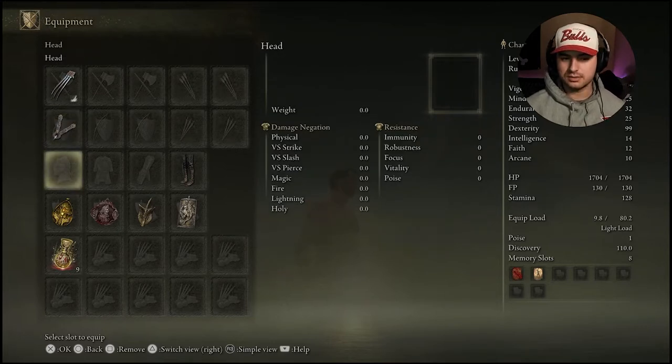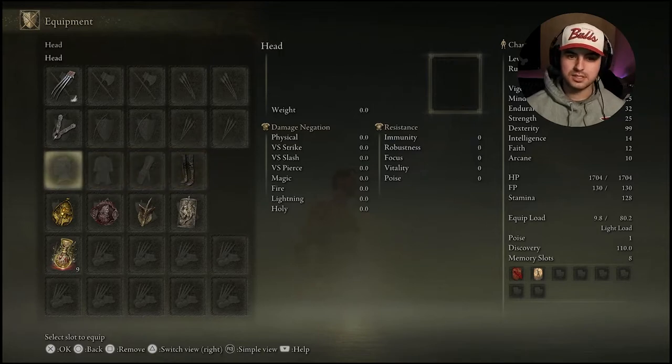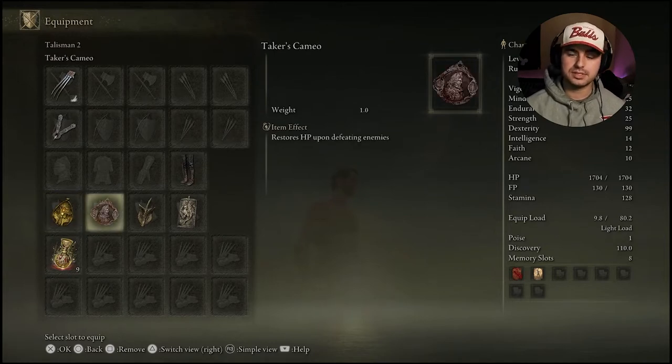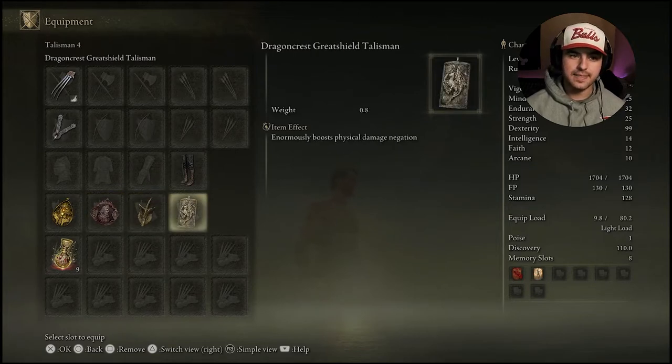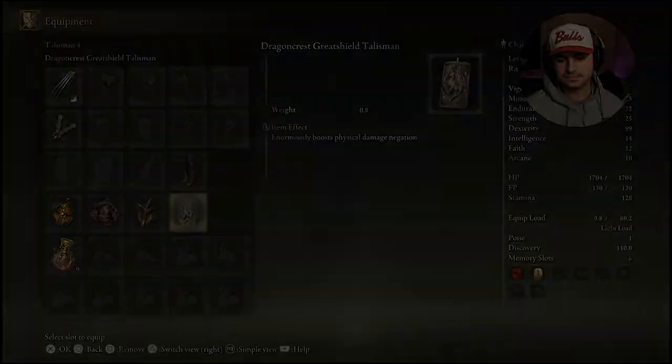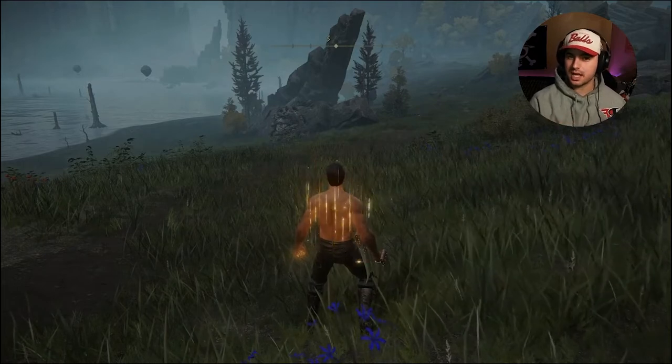You can put on armor if you want to — if you don't really want to buy into the full Wolverine thing and want a little bit more resistance, you don't have to go with just the pants. I decided to do that just to get that more authentic feel. As far as the talismans: the Blessed Dew Talisman slowly restores your HP; the Taker's Cameo Talisman restores HP upon defeating enemies; the Winged Sword Insignia raises attack power with successive attacks; and the Dragon Crest Shield Talisman enormously boosts your physical damage negation. Before I show you where to get all the items, I want to show you how it works in combat first.